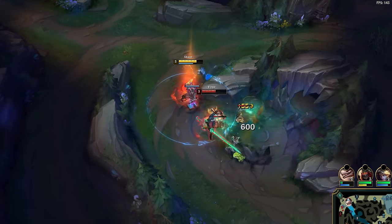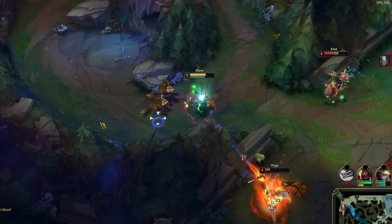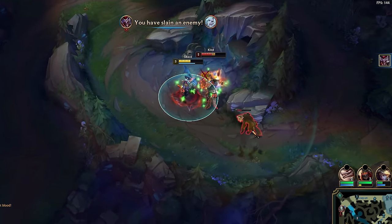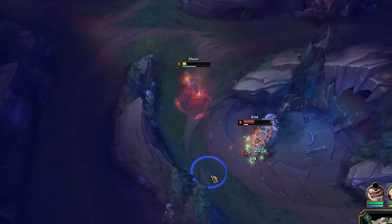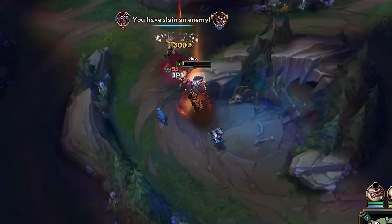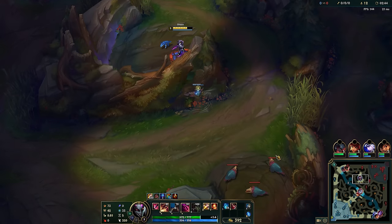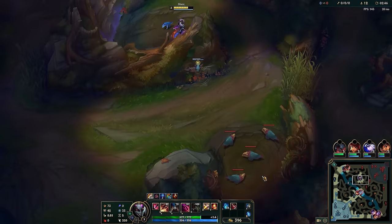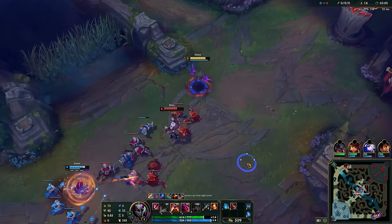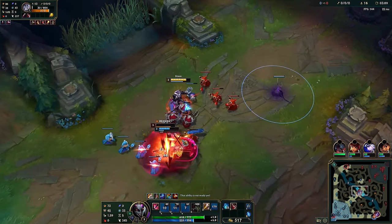Classic flash. And since the enemy laner is level 2, your Q and E burst combo is decently strong enough early game — easy double kill. This is a great example of the enemy jungler not showing up. In this instance, instead of wasting your time waiting for them, it is best to just get the closest lane. Hug walls, use them to extend your Q's range, and it should be easy.